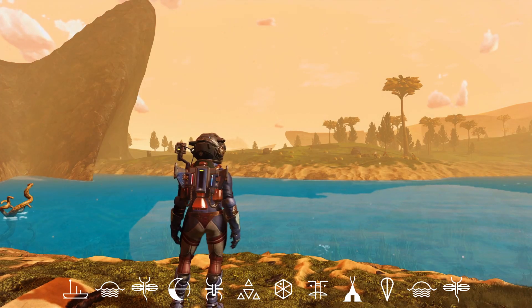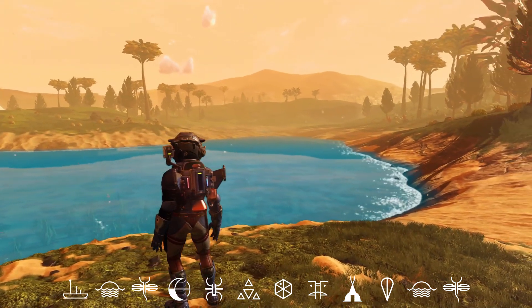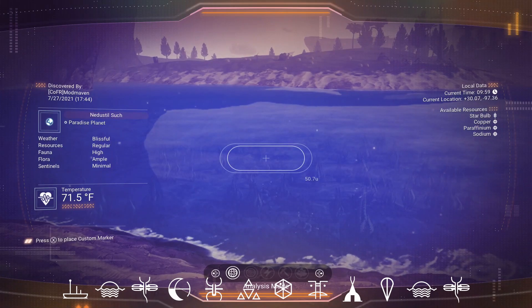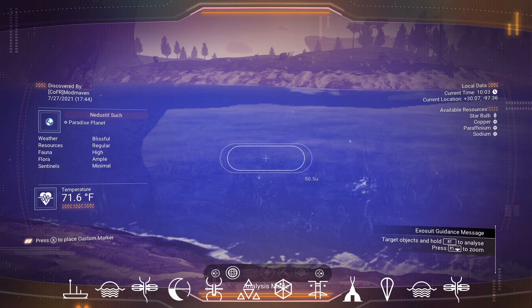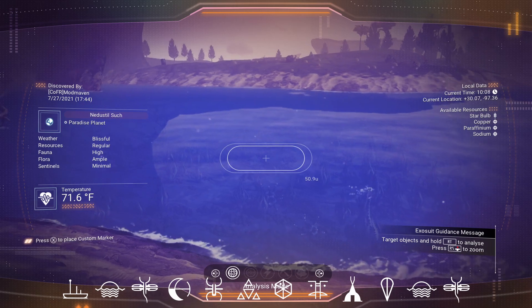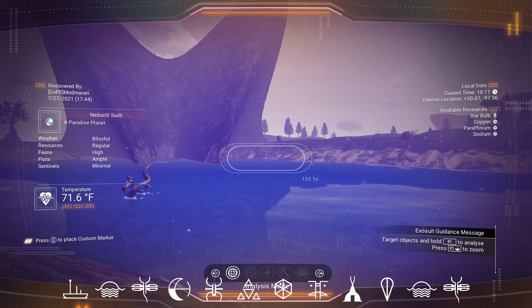As we make our way over to check out some featured fauna, I also wanted to show you this brilliant blue water and talk about weather and resources. Resources here are star bulb, copper, paraffinium, and sodium — fairly common for a paradise planet. Of course the weather is blissful, and sentinels are minimal. You don't have to worry about sentinels or any storms on a true paradise planet like this one.